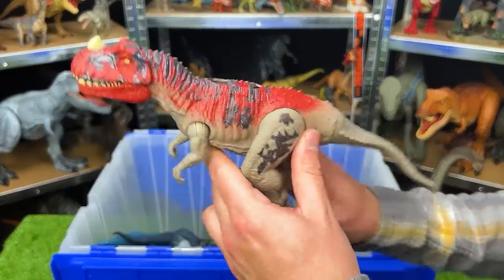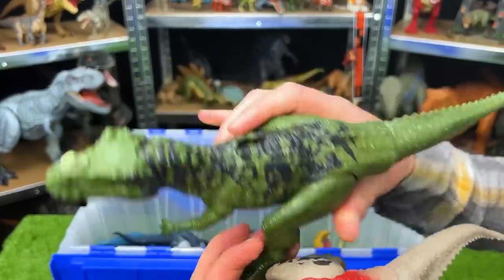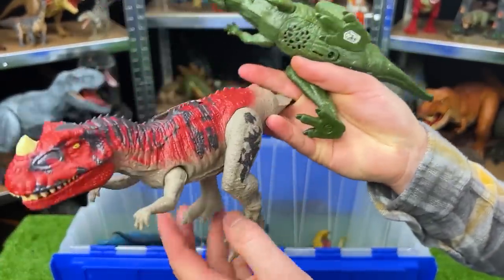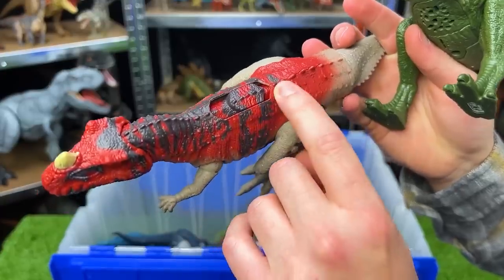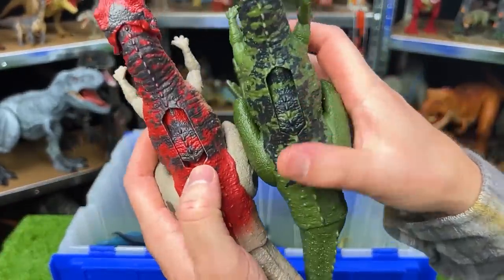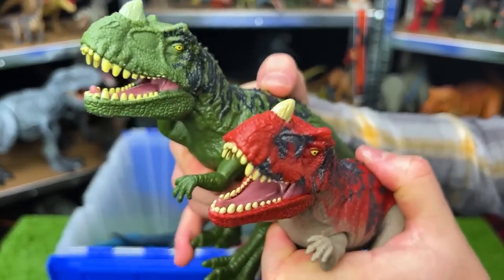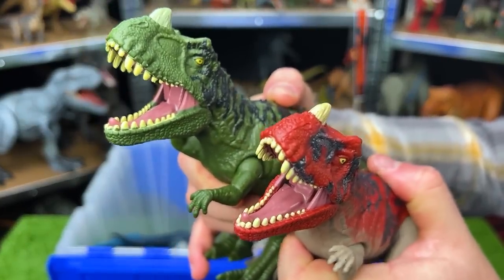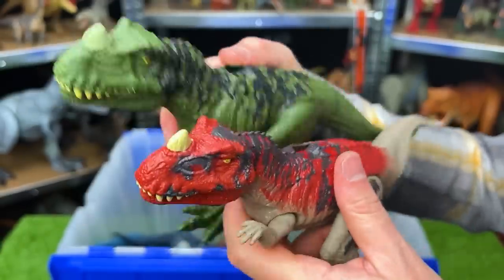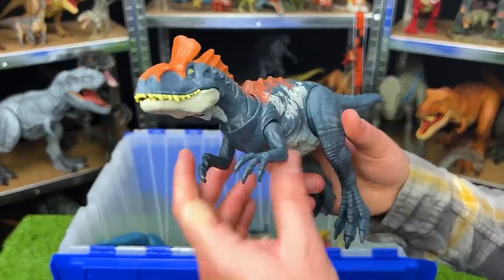This is a Ceratosaurus — I think we actually have another one with different coloring. This one is a dark green color with black detailing on the top, and this one is a light gray with red and a darker gray detailing on the top as well. And they both have that slide action button for different sound effects and different roars.